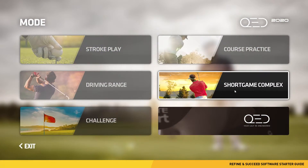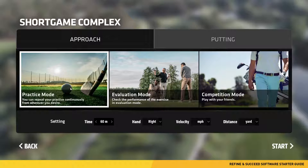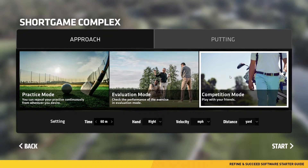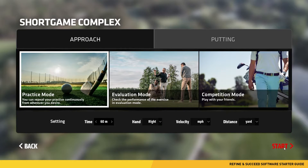And here we have the short game complex. In this mode, you can shave strokes off your game. This area is divided into two types: approach and putting. Inside of the approach and putting complex, you are able to practice different types of shots and then evaluate them by seeing how close you can get to the pin. There are three modes to choose from: practice mode, where you can repeat your approach and putting from any location with unlimited shots; evaluation mode, where you can test your skills in different exercises and points will be awarded on your performance; and competition mode, a multiplayer game where you can play with up to six of your friends to see who can come out on top. On the bottom of the screen you'll also see settings, where you can adjust time, handedness, velocity type, and distance type. Once you have made your selection, click start.